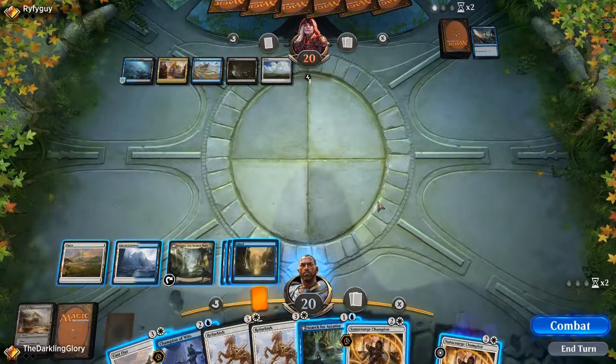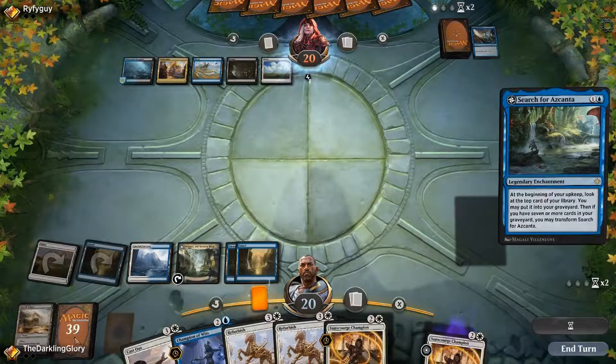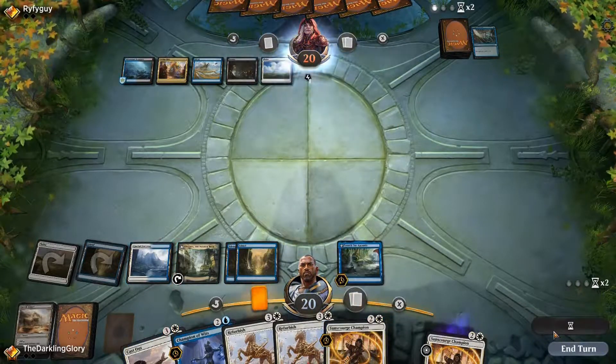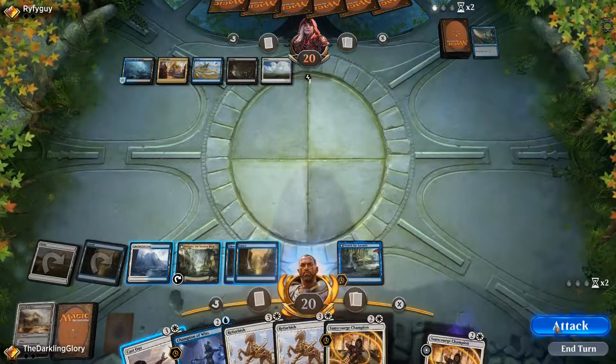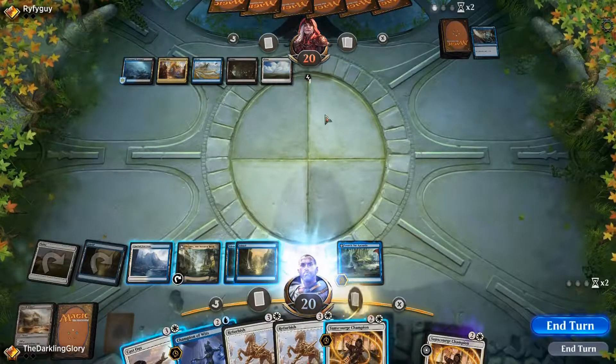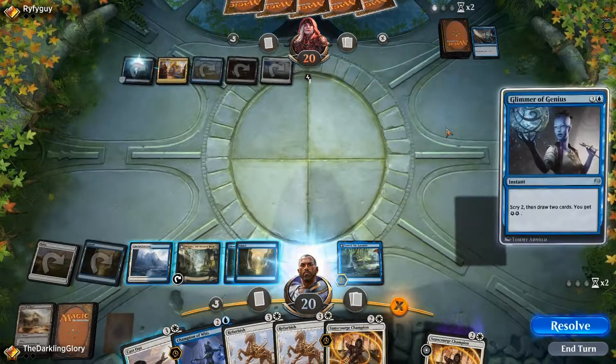Transform, sure. Opponent doesn't even have a Field of Ruin, so I'm in great shape. I'm going to play this other Search for Azcanta and just not flip it, continue to use it for card selection and milling things out, and I can just start activating this one. Opponent's still on five lands — even if they had a Torrential Gearhulk or anything, they couldn't play it here. They could Glimmer, and then it'll be kind of hard for me to win just because they'll be up so many cards.